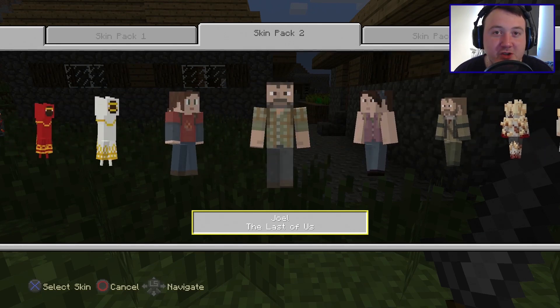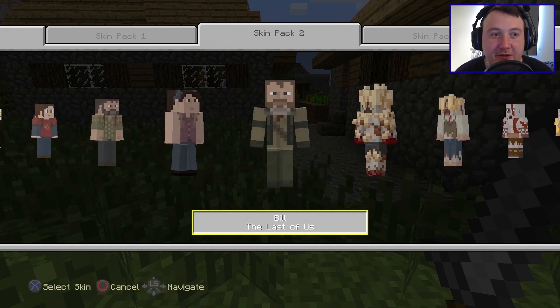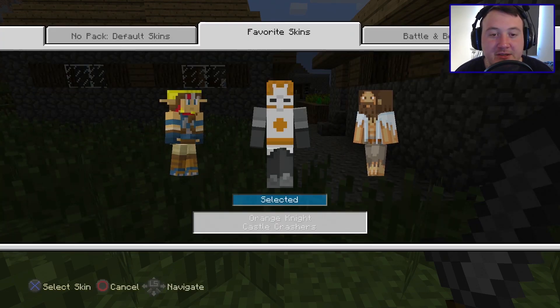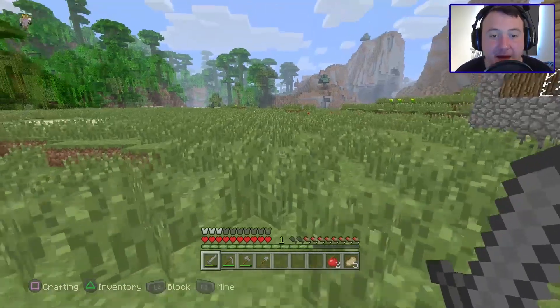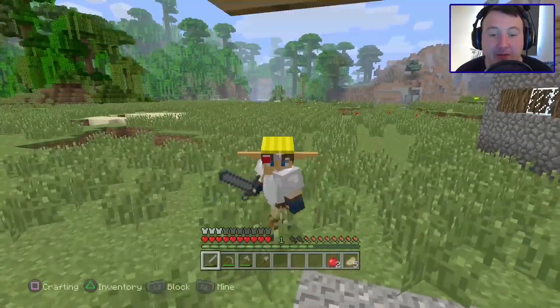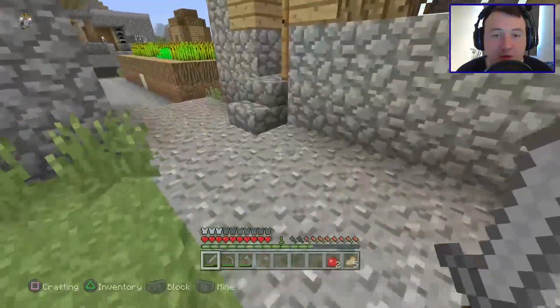I actually thought of playing as Joel because he was trying to survive a zombie apocalypse and this is a survival game. But I decided to go with Jak instead because that game holds a special place in my heart — one of my favorite PS2 titles, and PS3 as well when the sequels came out. So we're going with this skin and I think it looks pretty cool. I love the ears. Anyway, enough screwing around.